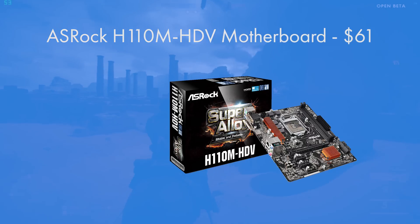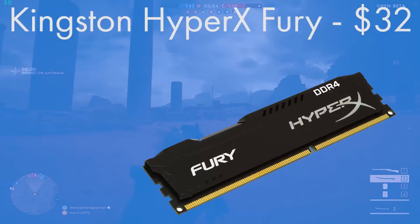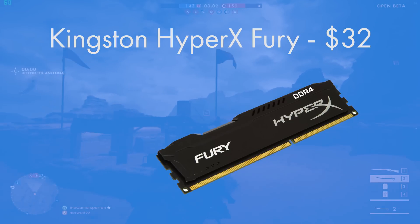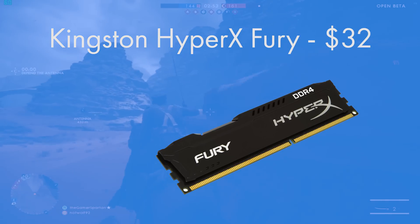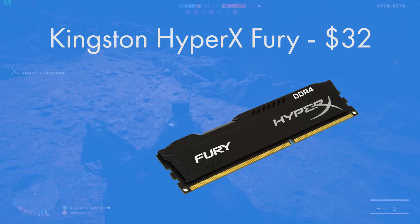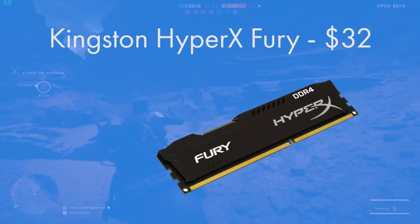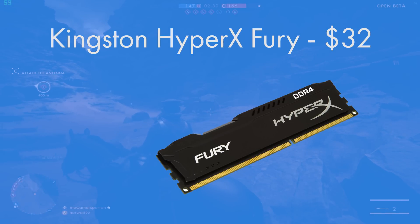The ASRock H110M-HDV supports up to 32GB of RAM. For RAM, I chose a single 8GB Kingston stick, which is absolutely perfect. You don't need two 4GB DIMMs for dual-channel performance since that would just populate both slots. 16GB is arguably the new 8GB, so if you want to add another 8GB stick of Kingston RAM 6 to 12 months down the line, you can do that. This RAM is clocked at 2400MHz — not the fastest, but any faster wouldn't warrant the price-to-performance ratio on this budget.